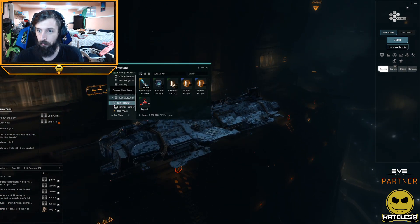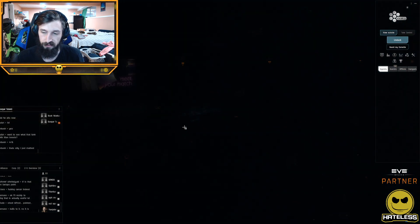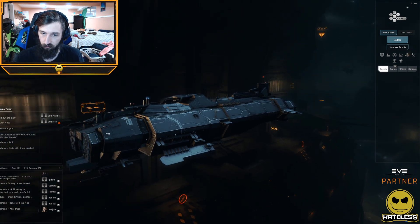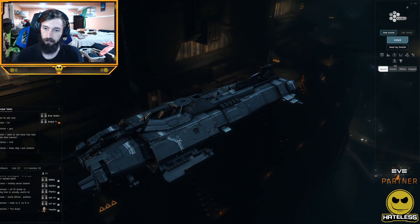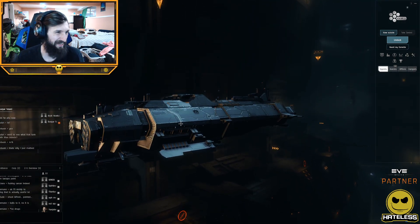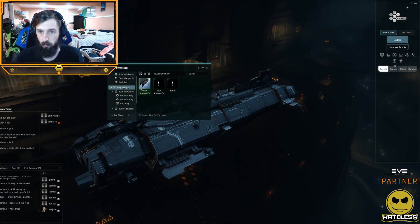I grabbed a standard Phoenix to show off for comparison. Here's the standard Phoenix — it's not quite as flashy. They did update the model though: we've got these little plates in front, it looks a bit sleeker and more rounded, with higher resolution textures. It looks more like I imagine a Phoenix looking rather than what's on live server — it definitely got a model update, which is really cool.